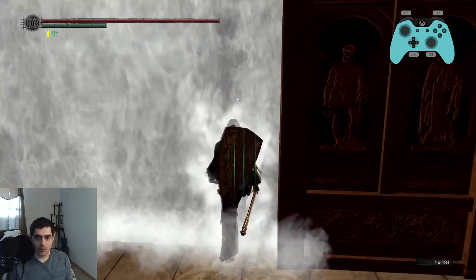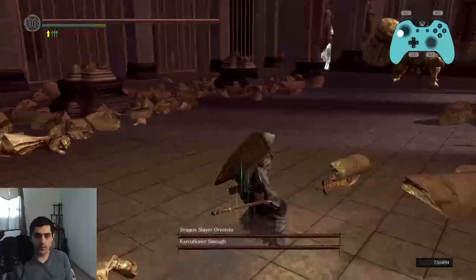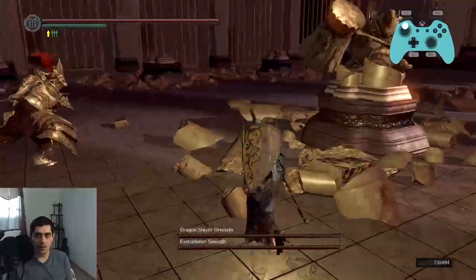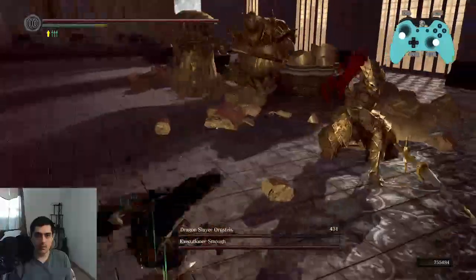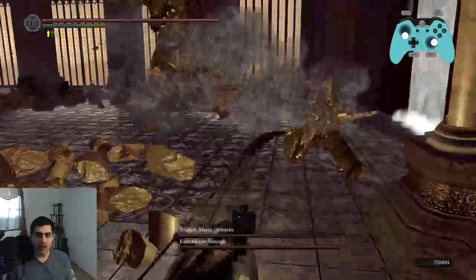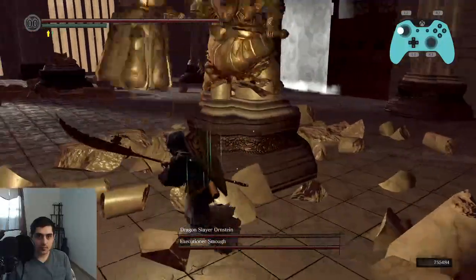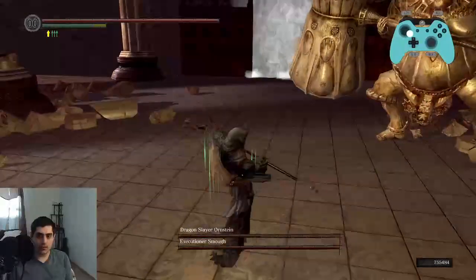Once again we're plus five. If he dashes, we roll into him. Rolling R1. You can turn around after you press R1. Punish his swipe-swipe. He does a stab, forward slash slash, and overhead slam or thrust. He's going to dash, so we roll into him, rolling R1.